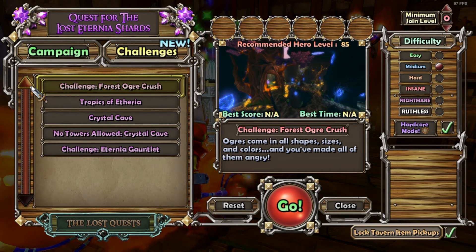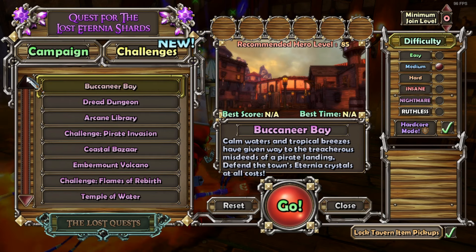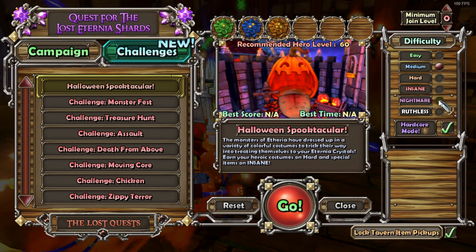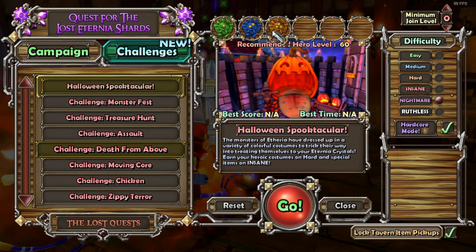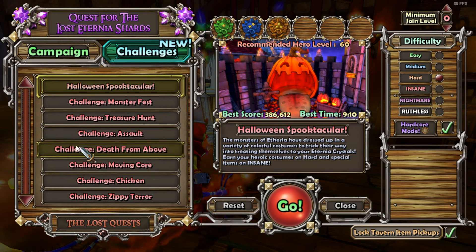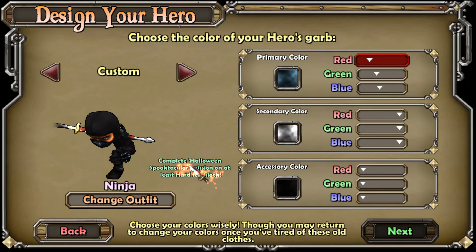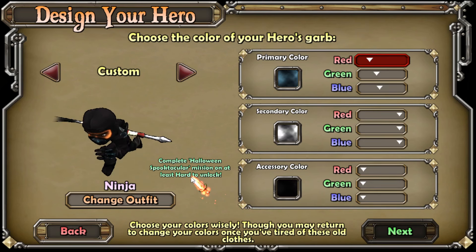It should be under Lost Quests I think — I always get confused honestly. There are so many maps in Dungeon Defenders it's easy to get lost in the menus. I literally did get lost — it's actually under Challenges, not under Lost Quests. And it looks like I've already done this map on hard. Is it Halloween Spooktacular 2? I might need to double-check so I don't make a mistake — I don't want to waste any time. Complete Halloween Spooktacular mission on at least hard to unlock. I should have this complete — I'm surprised it's not giving me access. I'm going to go try to defeat it.